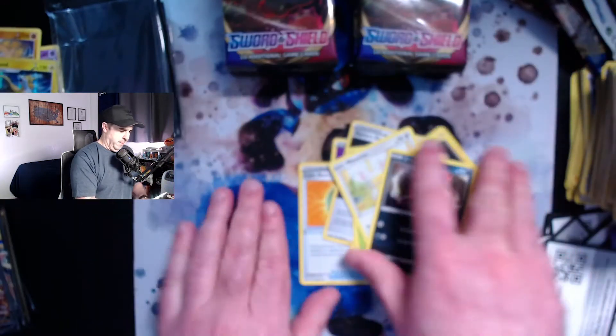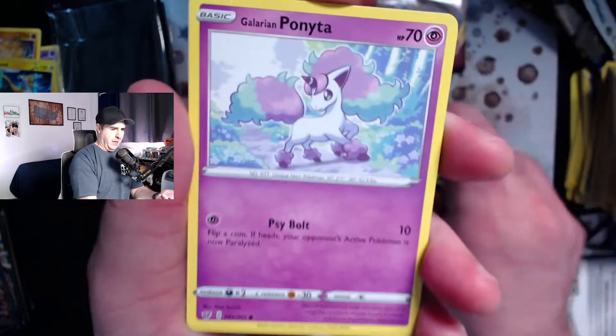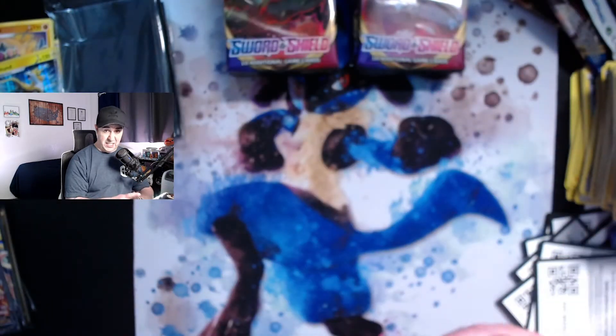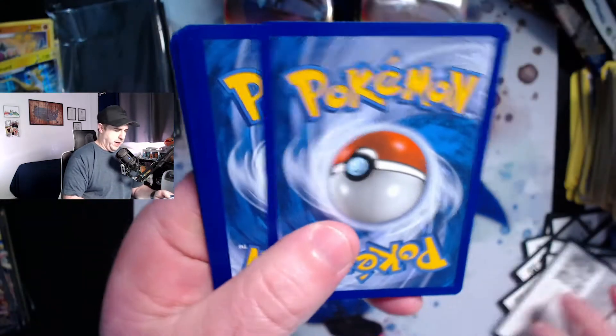Holographic Boltund — that's a cool card I don't think I've pulled yet — and a reverse holo double colorless energy. We'll experience Sword and Shield together and hopefully pull that shiny Charizard together soon. That Charizard has been playing hide and seek with me. I'd feel so much satisfaction and accomplishment if I could pull that shiny Charizard. So we're chasing the gold Zacian, the golden Zamazenta, and still the shiny Charizard — two different goals across two sets.